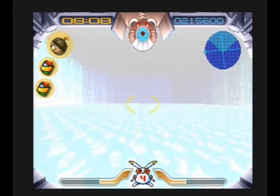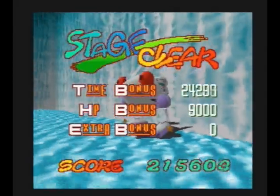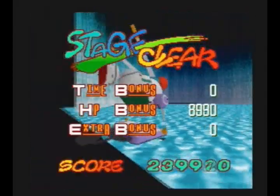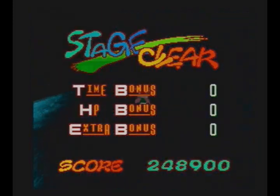And thus clears World 4. Oh — wall glitch, wall glitch. Hey, the shadow's going through the wall too. Well, early PS1. I'm not going to complain about that.